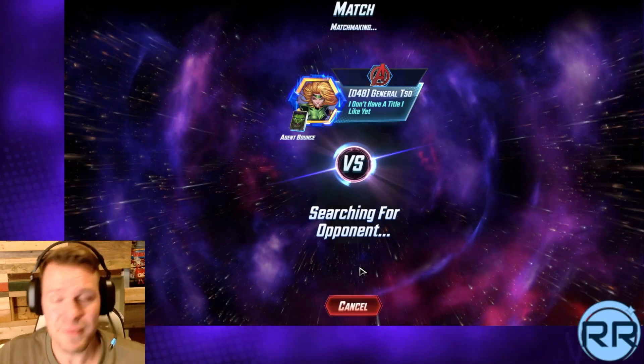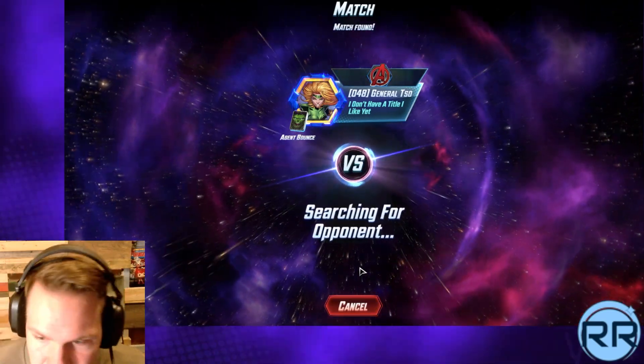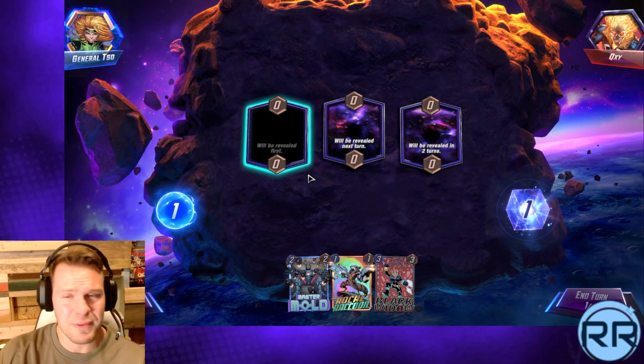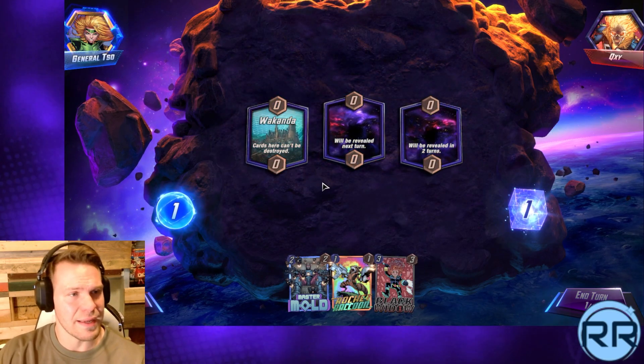The only card negatively affected is Ronin and Beast by Agent Venom, but it's worth it - it's a good combo. I'm calling this series 'How Not to Play Agent Venom,' though these decks are pretty good. They're not the traditional ones, so let's get into a couple games and see what we can do. These are definitely not the normal decks people play Venom with.